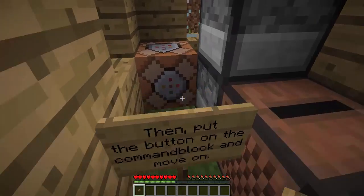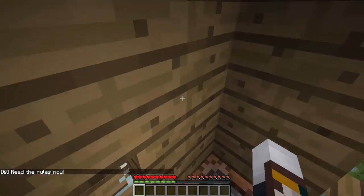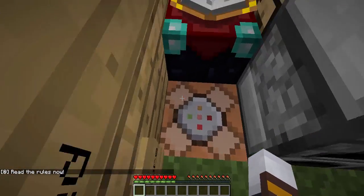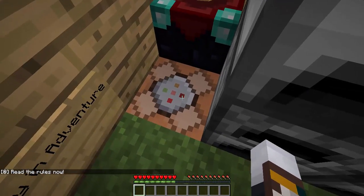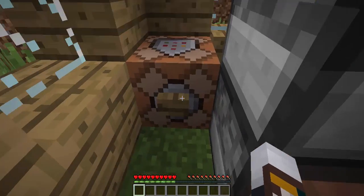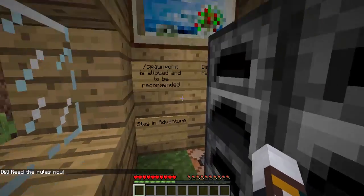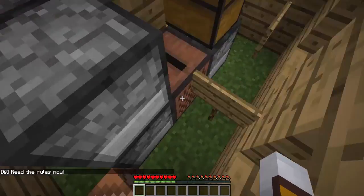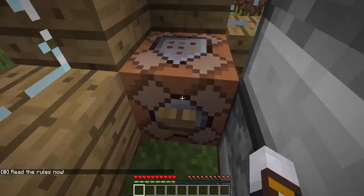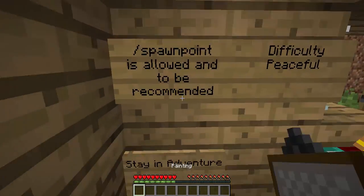Okay, so we break the painting and I get a button — awesome! Put it on the command block to move on. Let's go read the rules now. I think I did read them. Now what should I do? I think there should be a button over here but they did not add it and I can't get another button. Oh, there's a painting over here obviously.